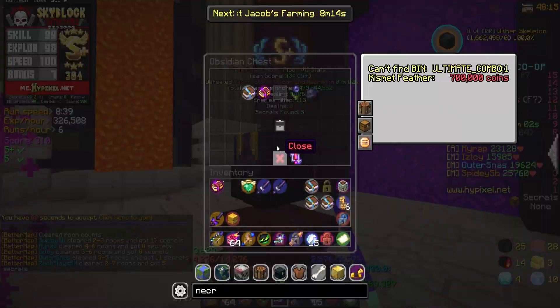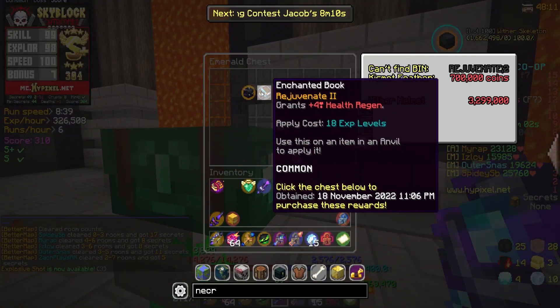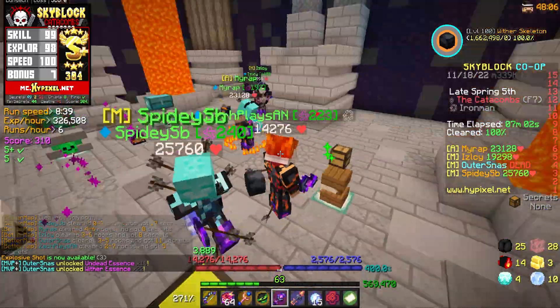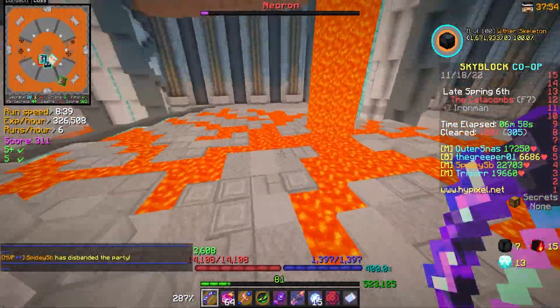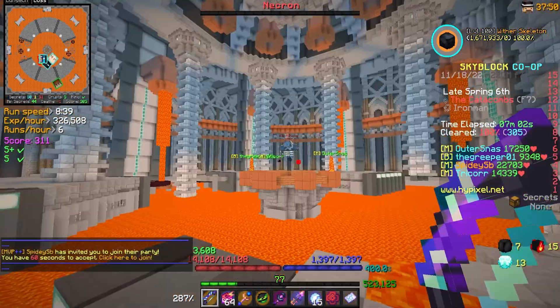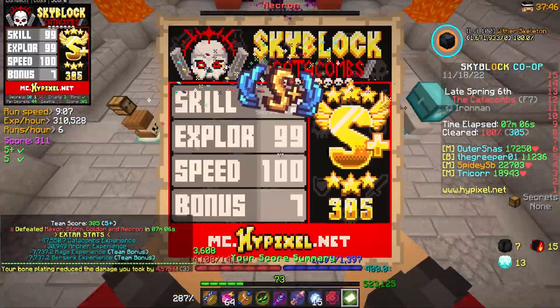We're going to go ahead and reroll that chest. Anything in obsidian — a fuming, honestly kind of tempting, but I think I'm going to pass. Anything in these? There is not. Time to go buy some more kismets. This should be another S plus — let's go ahead and see what we get. Mr. Necroft, you could finish dying, that'd be greatly appreciated. Beautiful S plus 305, let's see what we got.